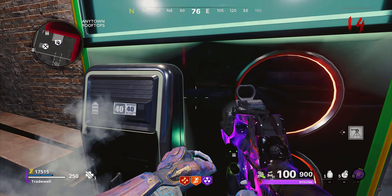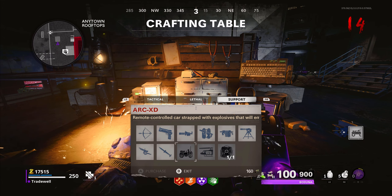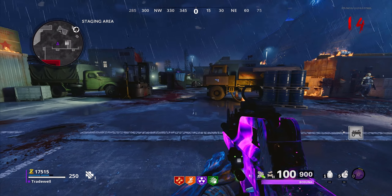First of all we're going to need the Perk Speed Cola. Next, we need to go to a crafting table and grab ourselves an RCXD. Next, you need to make your way to the spawn area where you need to do a RCXD swap weapons glitch.